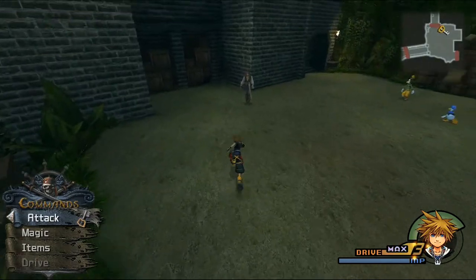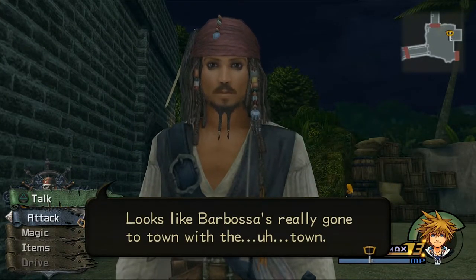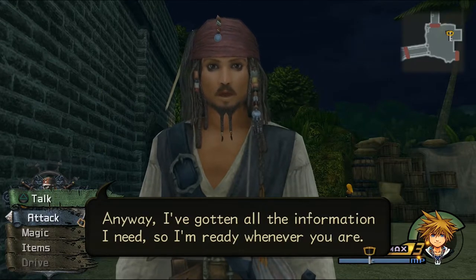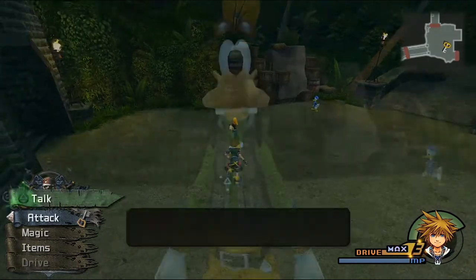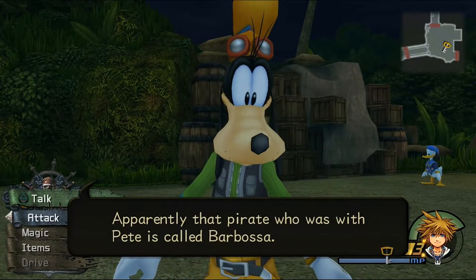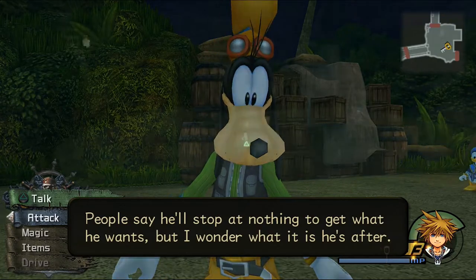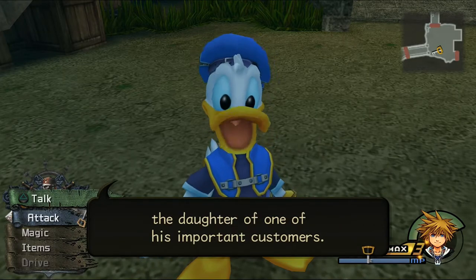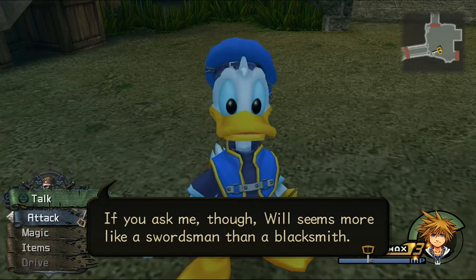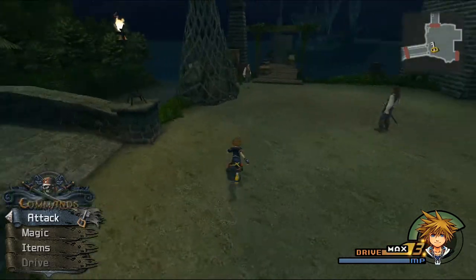Looks like Barbossa's really gone to town. I've gotten all the information I need, so I'm ready whenever you are. Apparently the pirate who was with Pete is called Barbossa — people say he'll stop at nothing to get what he wants. Will's a blacksmith and that girl who was kidnapped is one of the daughters of one of his important customers, but Will seems more like a swordsman.